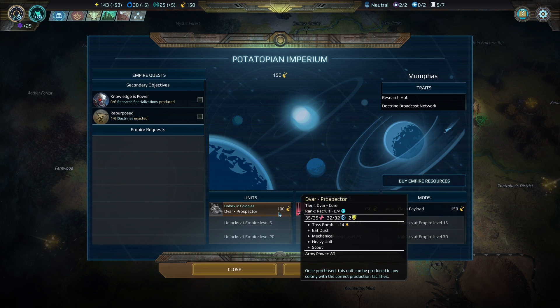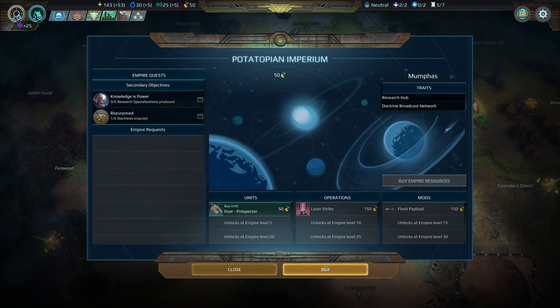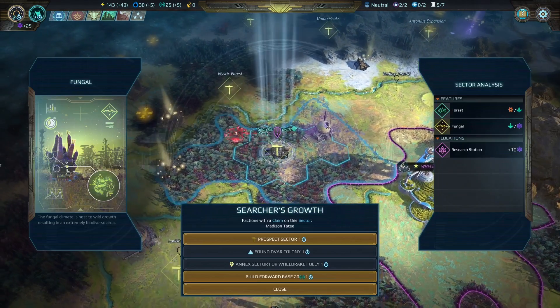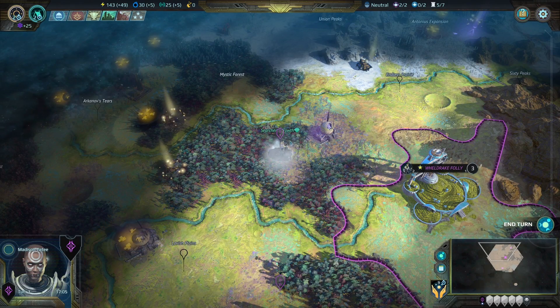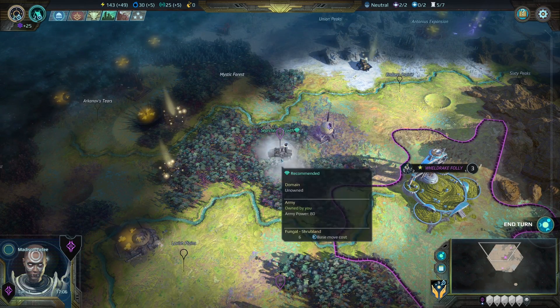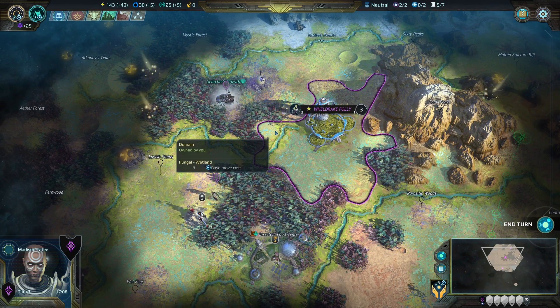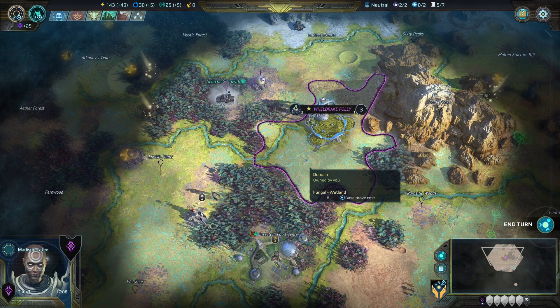I'm going to use that renown now to pick up the Devour Prospector, and then use the remaining 50 renown to immediately recruit a prospector. I really like the prospector because it's a Devour scout unit that can prospect for resources in unoccupied territories, which can net you some really good early game bonuses — that's why I brought this guy along. That's the kind of strategic wiggle room you get with the requisition mechanics and the new renown missions, and it's really cool.